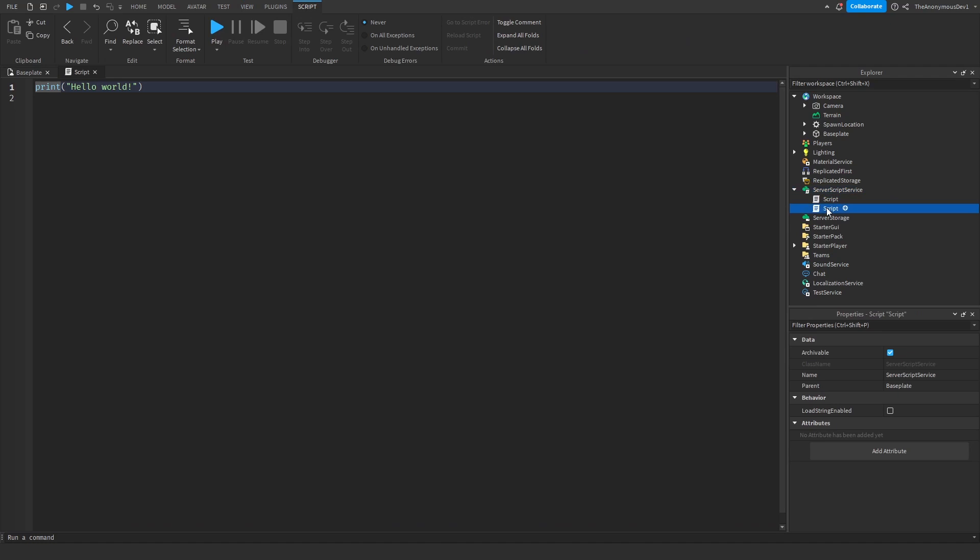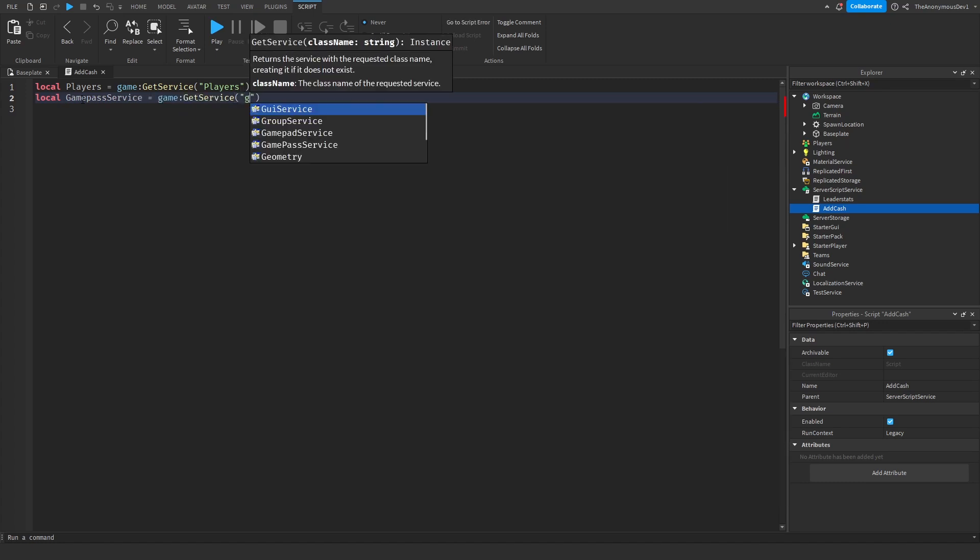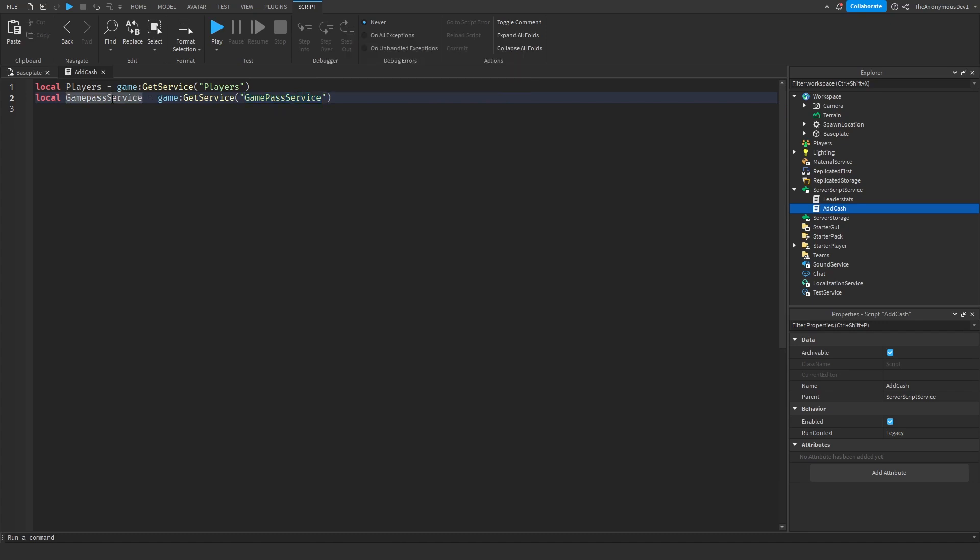Now we're going to exit this script and insert another script. We're going to name it 'AddCash'. Inside it, we do: local players equals game:GetService('Players'), then local gamePassService equals game:GetService('GamePassService'). Then we create a function: function addCash(player, currency, amount) — where currency will be 'Cash' and amount is how much you want to give the player.